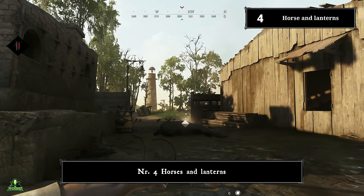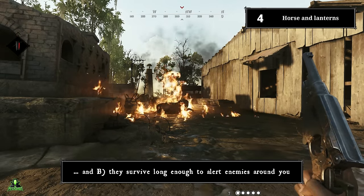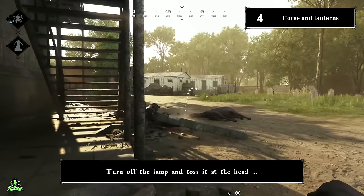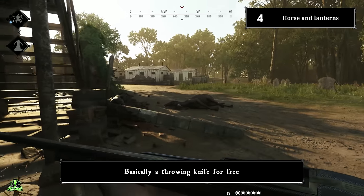Number four: horses and fire. You can also burn them — this is A, insanely cruel, and B, they burn long enough to alert enemies around you. Turn off the lamp and toss it at the head to put it out of its misery. Basically, you are getting a throwing knife for free.